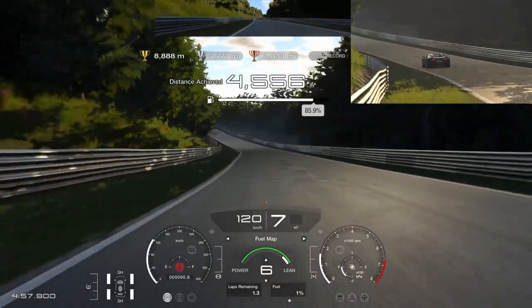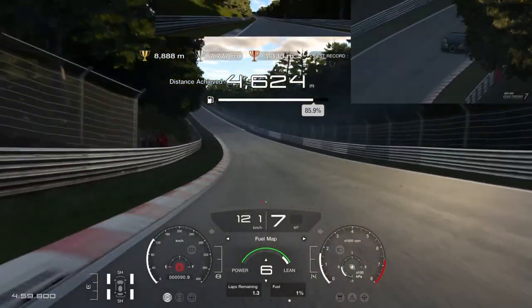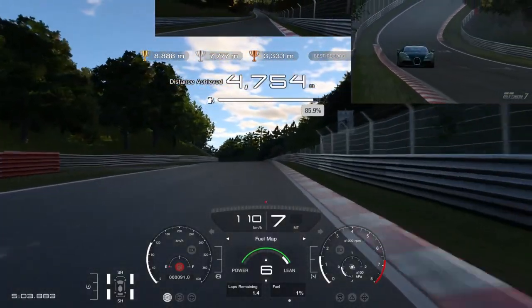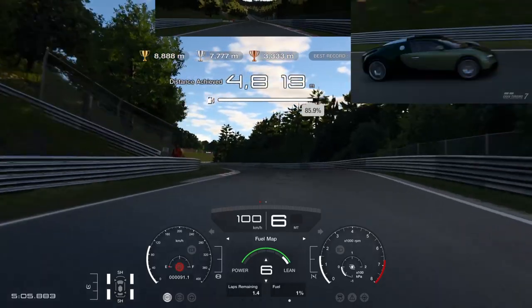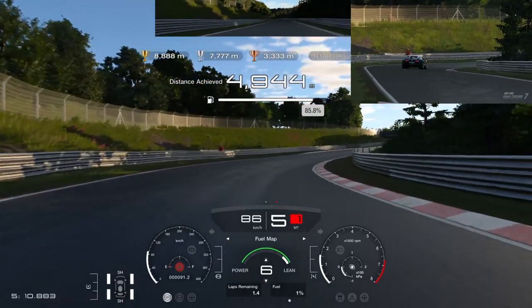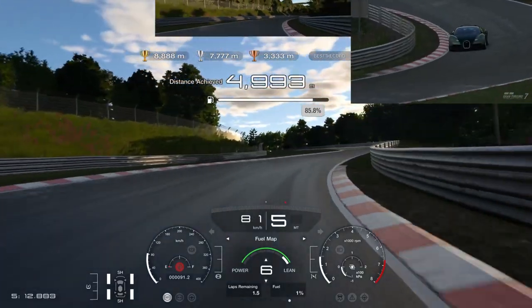We want to reach about 120 km/h down the Fuchsröhre to carry the perfect speed through Adenauer Forst. If we go faster we have to turn in harder and so we destroy the momentum and lose energy.